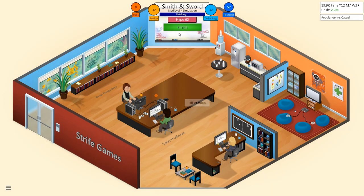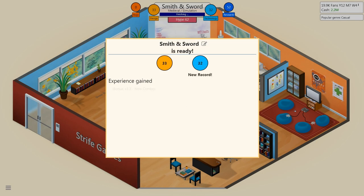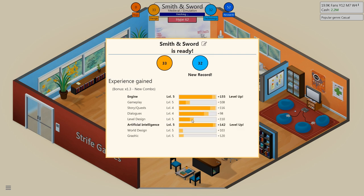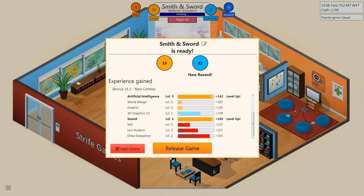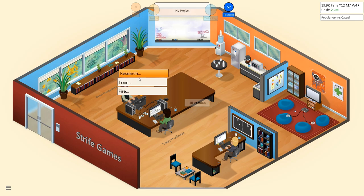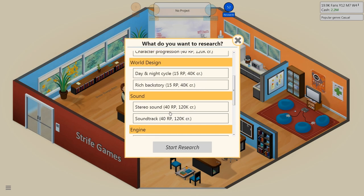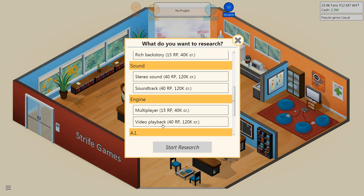Yep, there you go — we're done there. We're going to go ahead and hop in and do some research right off the bat. Go ahead and skip through all of this stuff. New research is available — video playback, AI companions, and soundtrack. You can do some research right off the bat. We will go forward for stereo sound because this has to get researched.